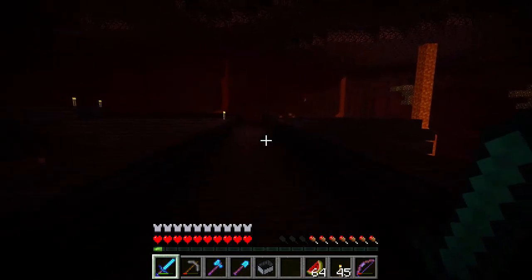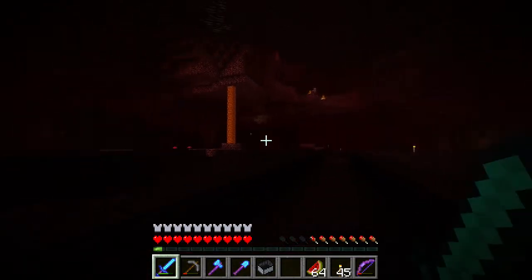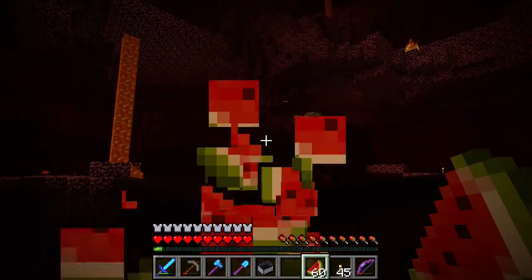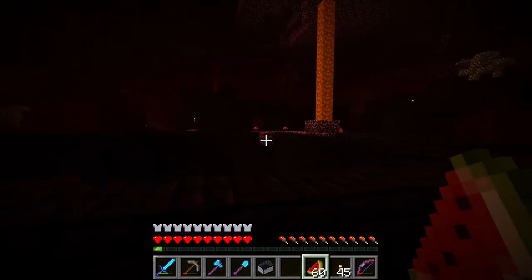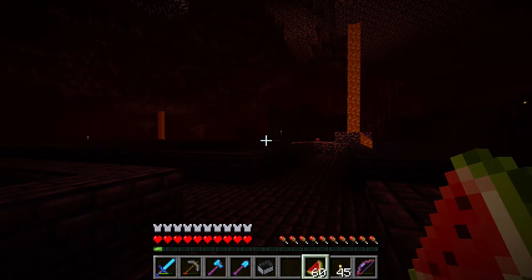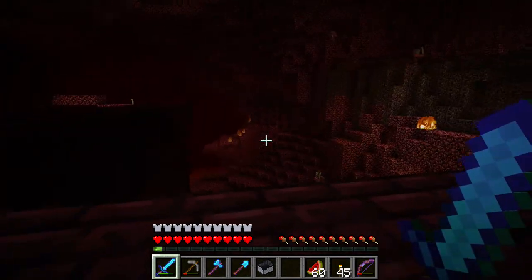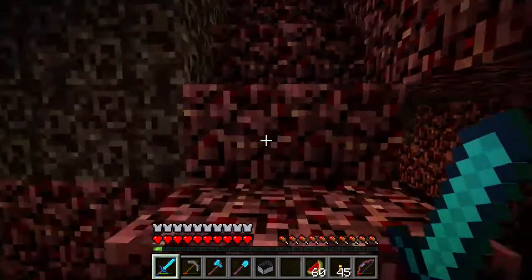Even once I get the skulls and can spawn the Wither, it doesn't mean I'm going to right away. I watched Etho fight one solo and I think he wasn't on hard — if he wasn't on hard, then I'm doomed, because the fight on hard is going to be brutal. All I see are zombie pigmen — normally there's a bunch of blazes too, but I try not to go near those spawners because they'll activate. I have to be careful with that.